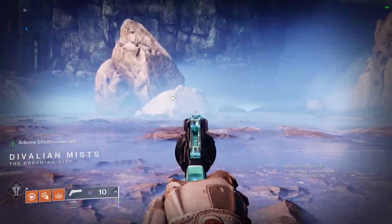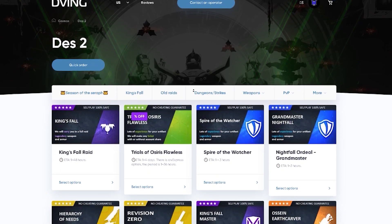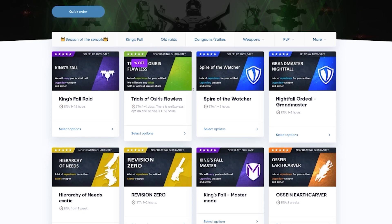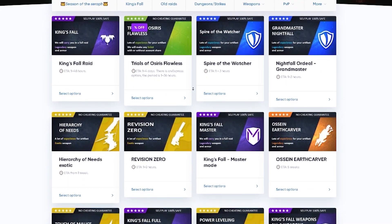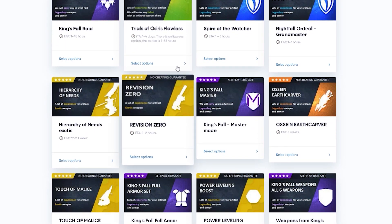Before we get into today's video, I would like to mention our special sponsor. I'd like to recommend a great service: Toving.net, where you can find teams to complete different activities like raids, dungeons, Trials, exotic farms, and many more. All services can be done without account sharing — you don't need to give your login or password. To order a service, choose the self-play option.